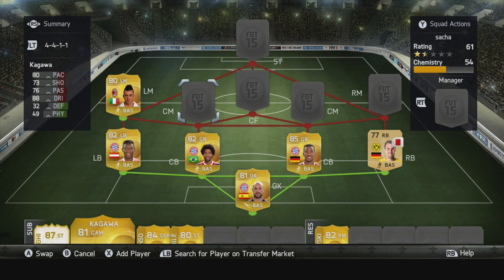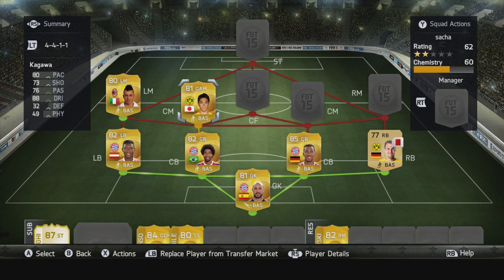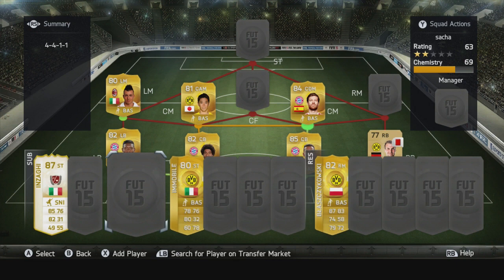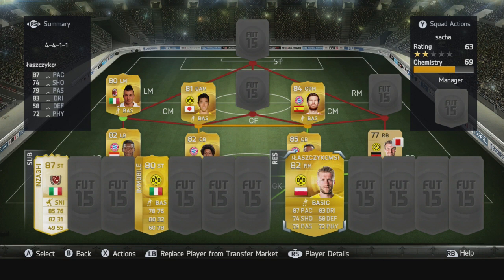Next we have Kigawa. You're probably wondering why he's in a CDM position — it doesn't matter if it's a CM or CDM, but CDMs are more useful defensively. Next is Xabi Alonso, and he's got some good all-round stats. Again, we've got a CM but it really doesn't matter what side.